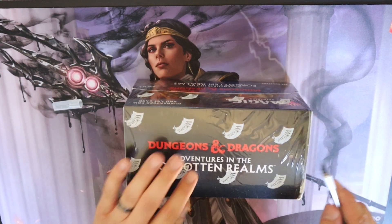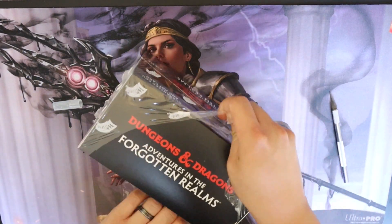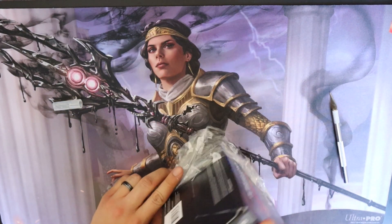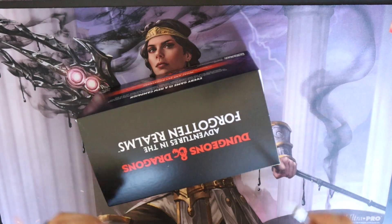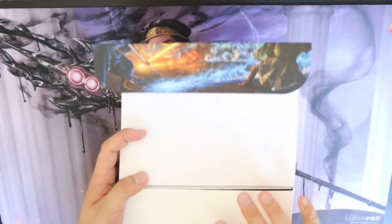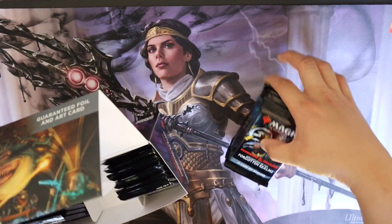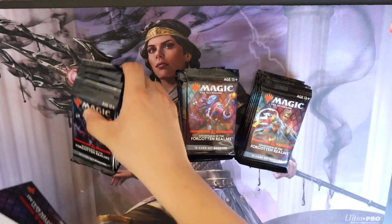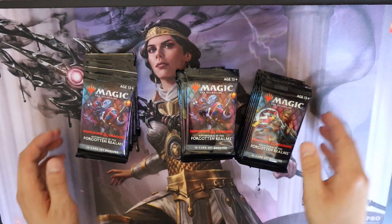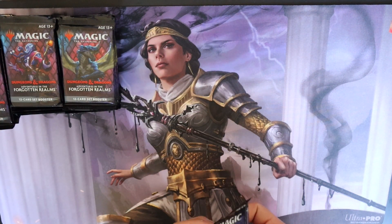All right, we're back — box three, nothing else needs to be said. Let's just continue cracking boxes and figuring out what kind of cards we get. Make it or break it, break the bank, break the box, whatever it may be. All right, we don't need these things — clear out my working table here. Elspeth is gonna draw some good luck for us, hopefully.